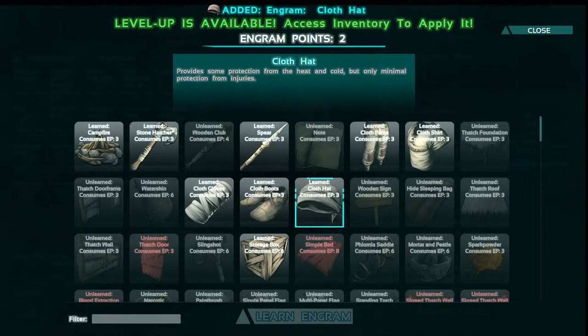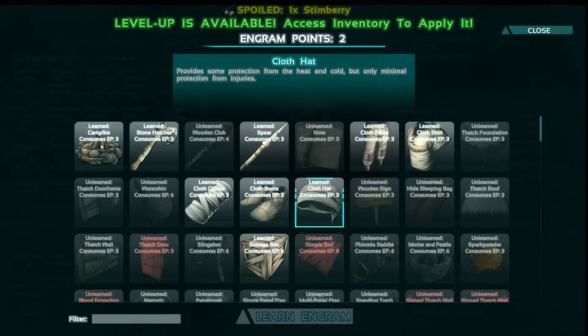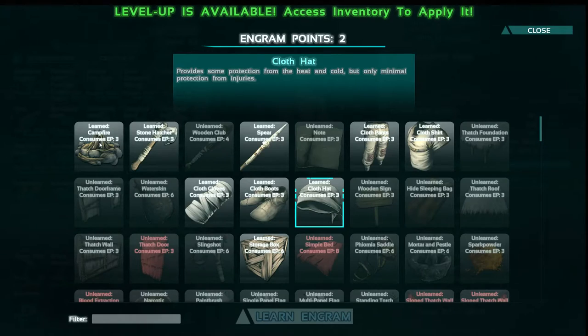We now have all of them but only two engram points left. That's okay though, because now we can have a lot of fun making a set of armor, we'll have a campfire once we get some meat, and we've got a weapon to protect ourselves with.